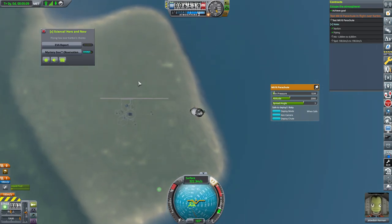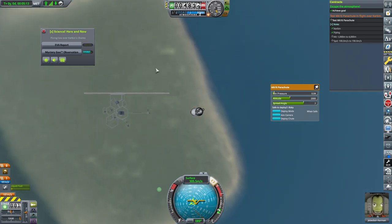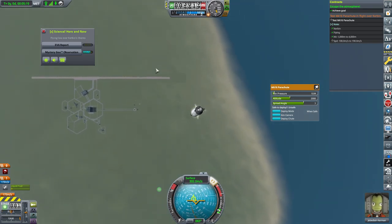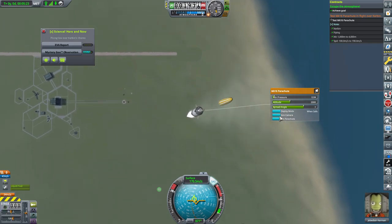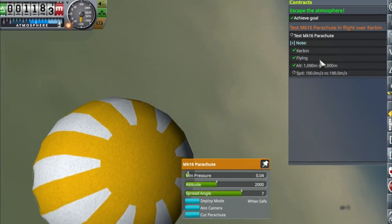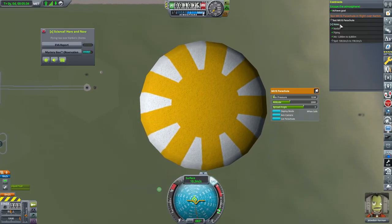That's when I remembered how to use the aerodynamic system of the rocket, so it was easier than I thought. But somehow I couldn't get the contract. I don't know why or what happened — I had all the conditions met but I couldn't click anywhere. I was sad and didn't know what to do.